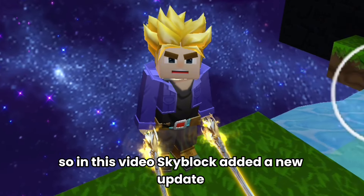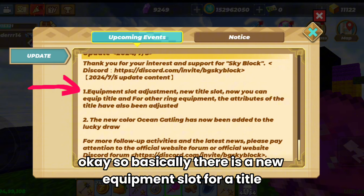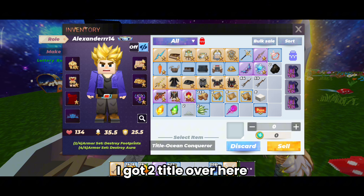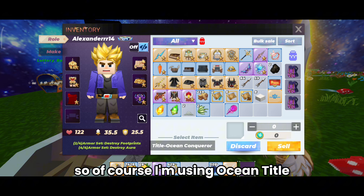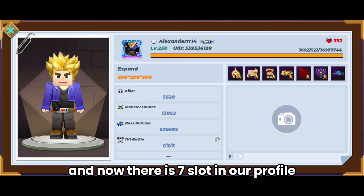In this video, Skyblock added a new update. Basically, there is a new equipment slot for a title — you can equip your title now. I got two titles: the Ocean title gives 12 HP and the Anniversary title only gives 10 HP, so of course I'm using the Ocean title. Now there are seven slots in our profile.